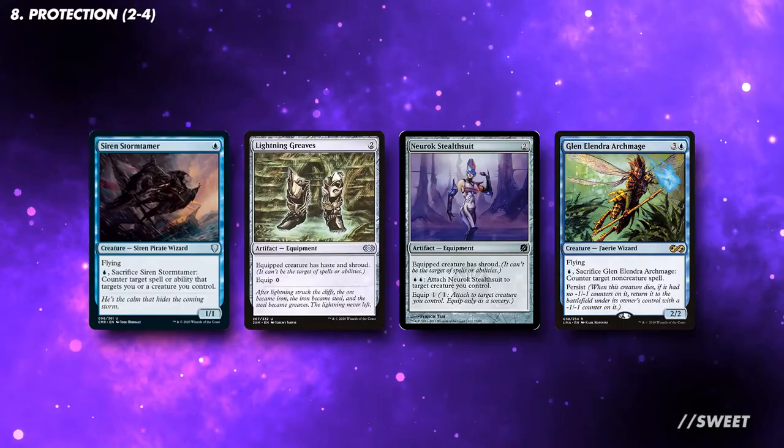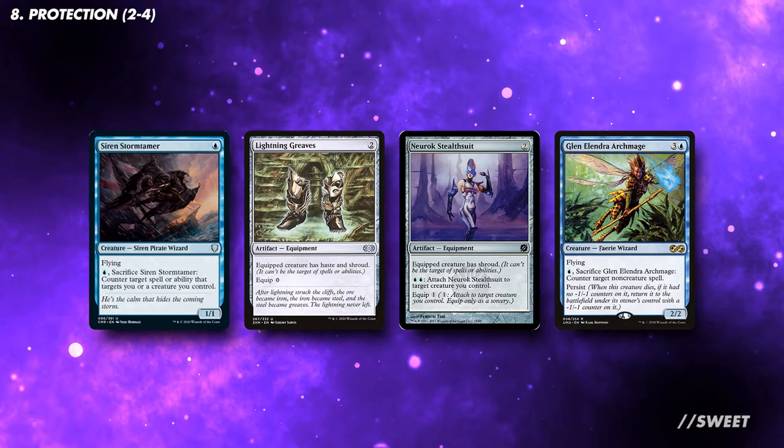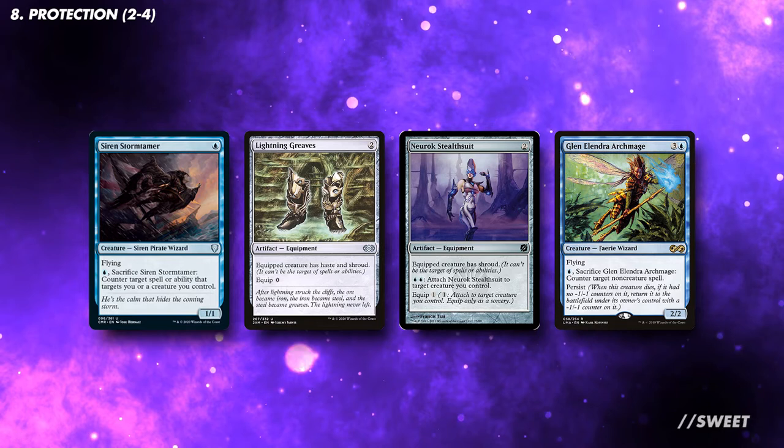We can also run some effects that protect Thraxamunda from any untimely removal spells. I'm a big fan of creatures that sacrifice themselves for protection, as they help synergise with the strategy, but more standard styles of protection will also work very well.